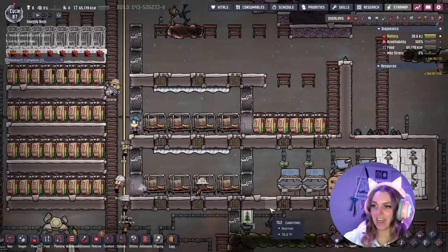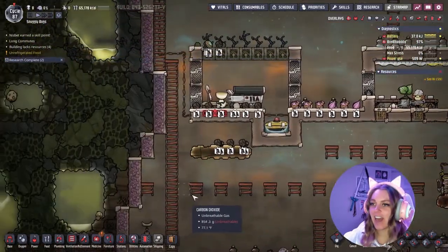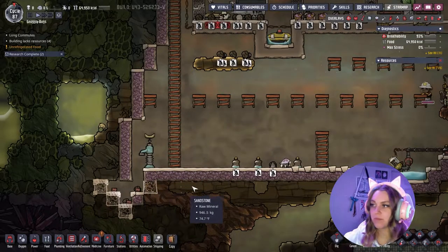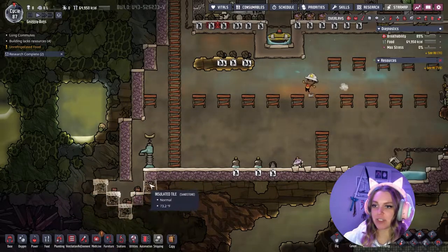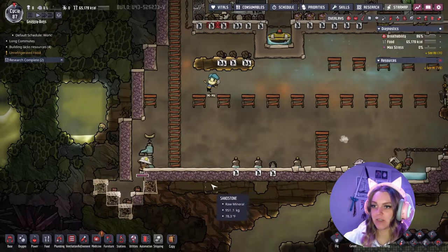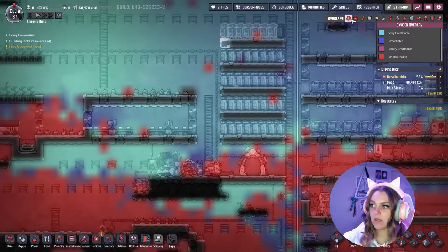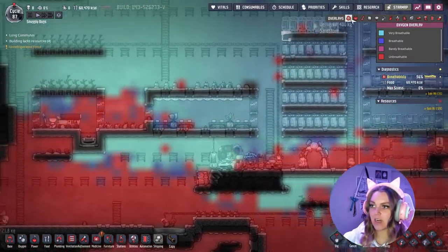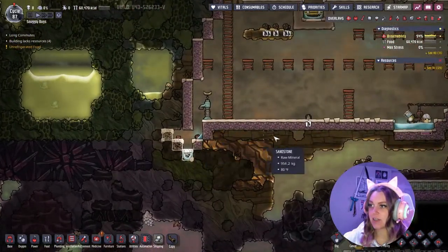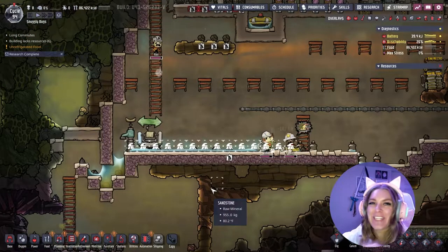They slept through the night — that is fantastic, we love to see it. I went ahead and put water here for the bottle emptier, and before we dig out into this area I want to make sure we have a good airlock going. I disabled the other bottle emptier so hopefully they get this all situated. I think we are almost there — maybe one more cycle with all the diffusers of oxygen and then we will be set.